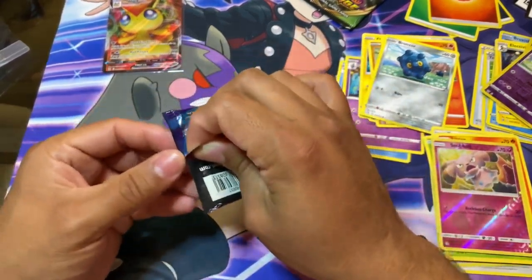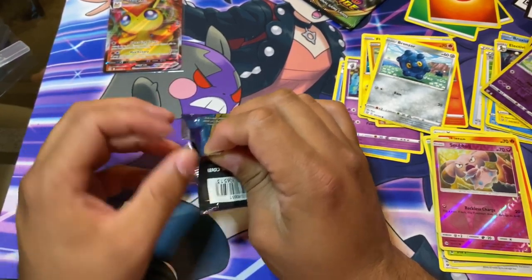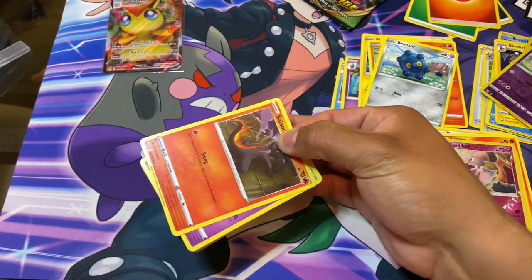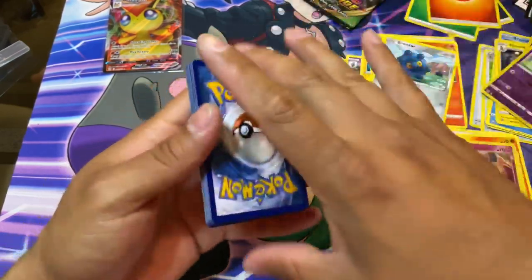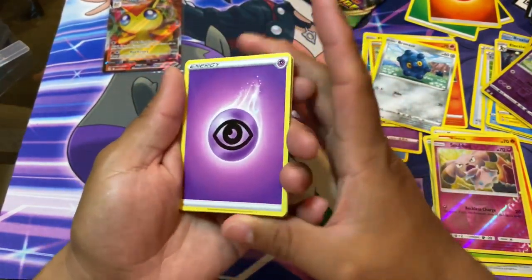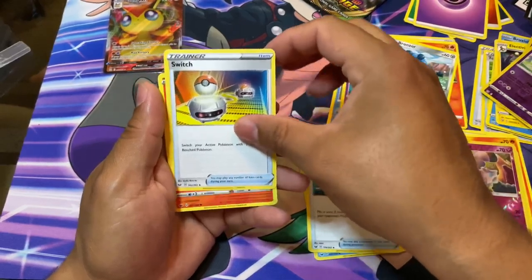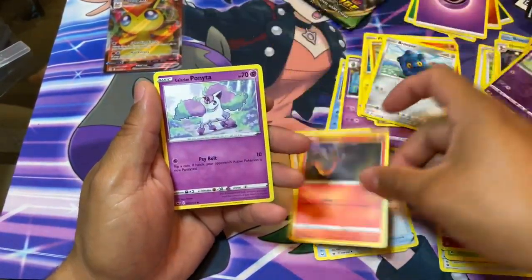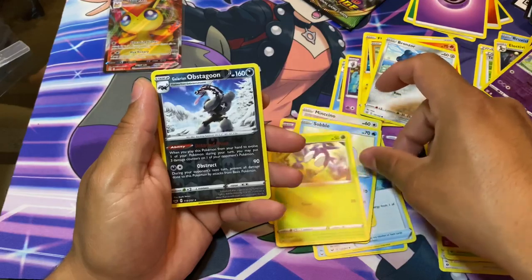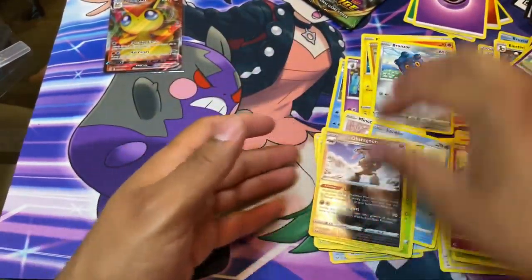We'll go to Sword and Shield base set. Hopefully I get a Snorlax - I know they have a Lapras, hoping to get that Lapras. I'm gonna go with fighting - oh, psychic. All right: Mantine, Crushing Hammer, Switch, Galarian Ponyta, Milcery, Sobble, Blipbug, reverse Galarian Obstagoon, and Durant. Meh.